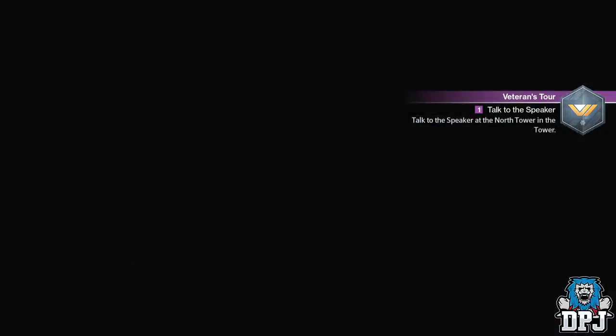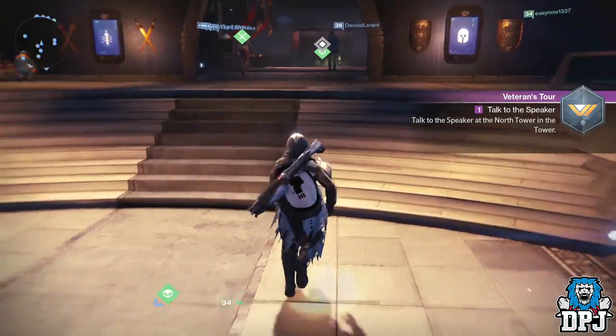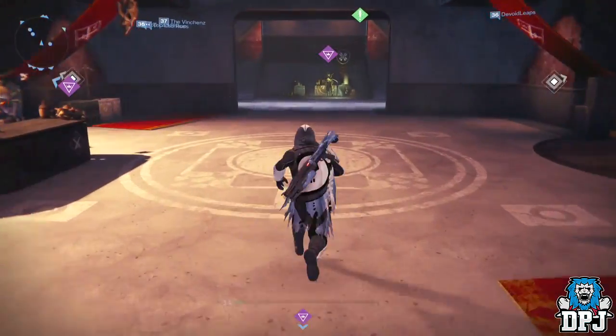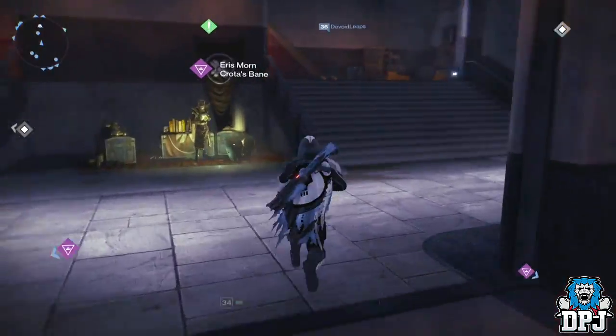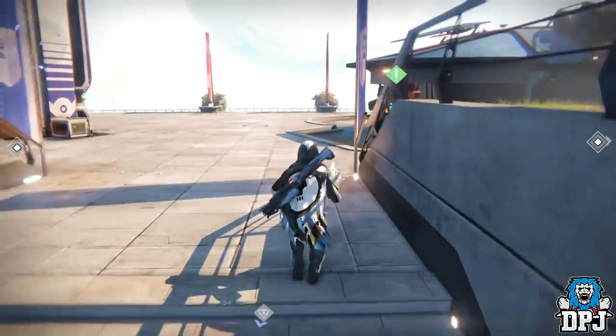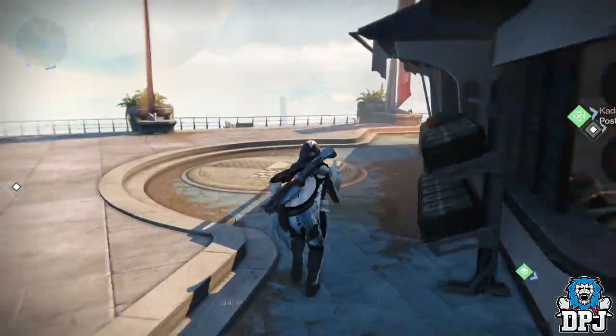What's going on guys, it's your boy DPJ here today with another Destiny video. In today's Destiny video I'm going to show you guys how you can get a guaranteed exotic engram. In order to do this simple quest to get this free exotic, you basically need to be a Year One VIP.